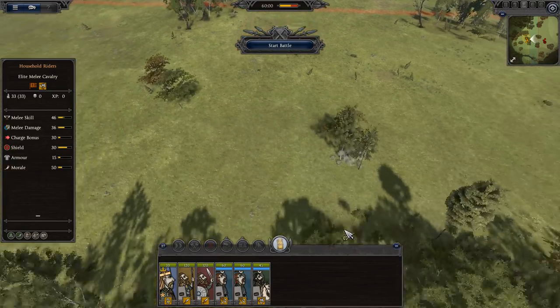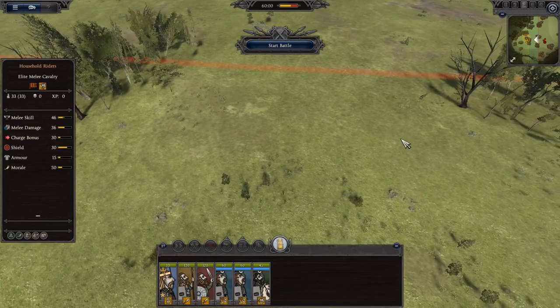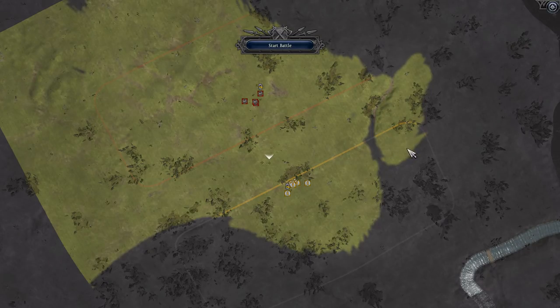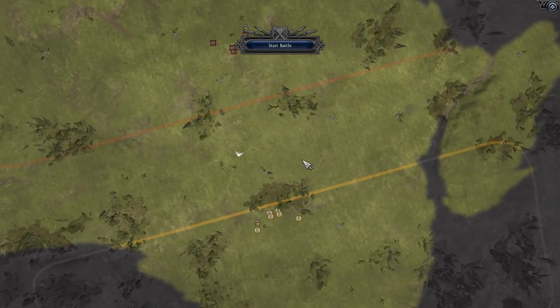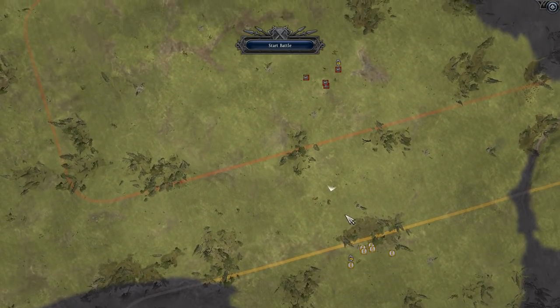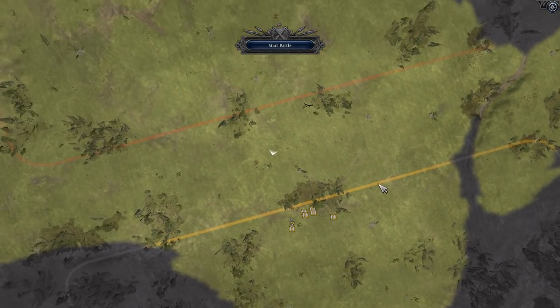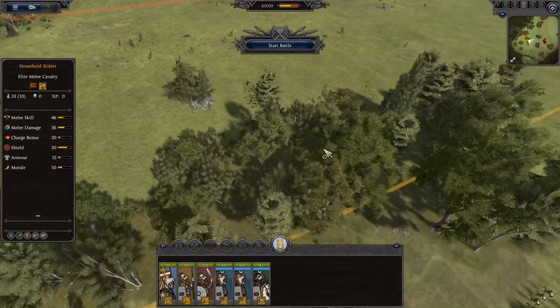I'm going to advance on them across this field. It sure would be nice if we could zoom out further, but I forgot you can do a tactical map, so we can zoom out much further — very spinny. And then you can zoom in on the tactical map, nice. I was thinking I could approach through here, but there's really no benefit to taking shelter behind those trees. So let's go back into the normal battle screen.